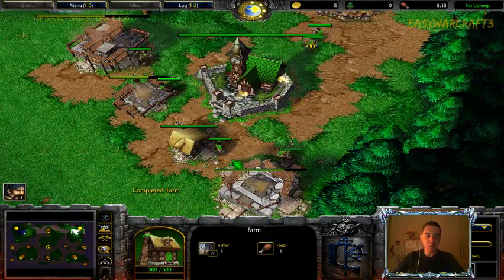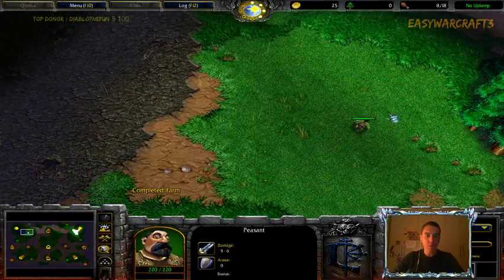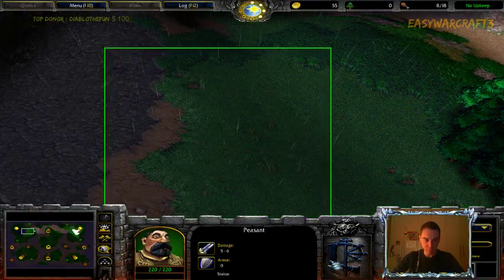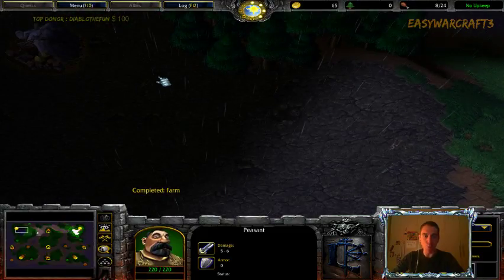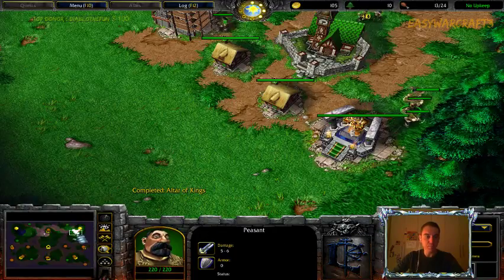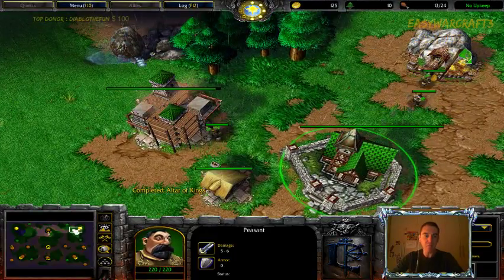At this stage of the game I have no idea what I'm against — it could be orc, could be night elf, it could be anything. The scouting pays off and I see it's undead. When it's undead it's even a little bit easier because the blight provides faster information, while if it was night elf, orc, or even human you would have to scout more deeply into the base.